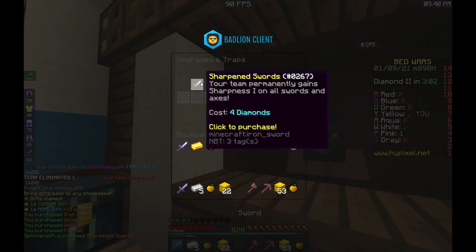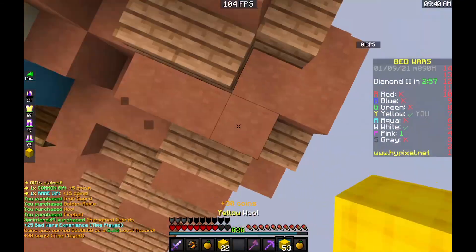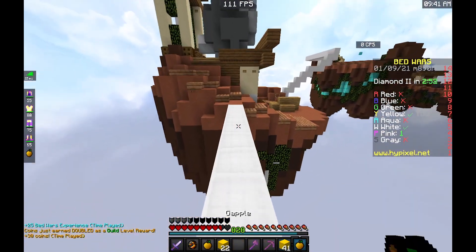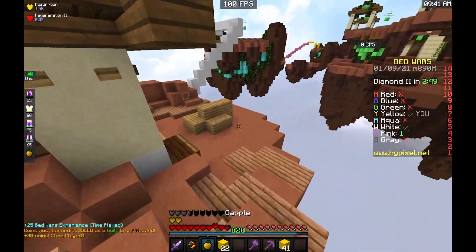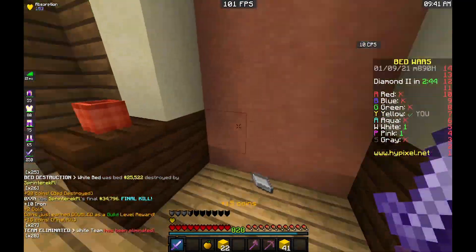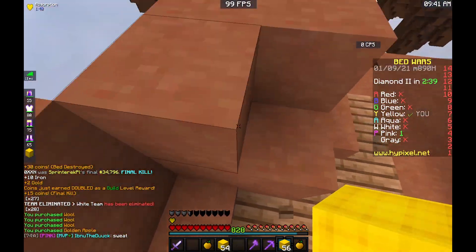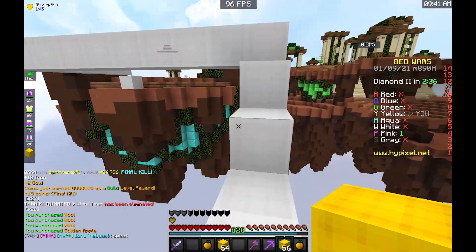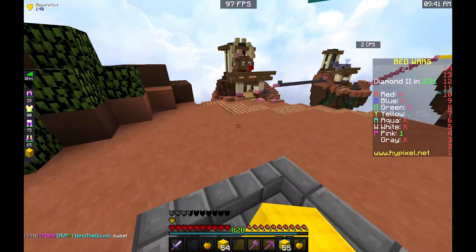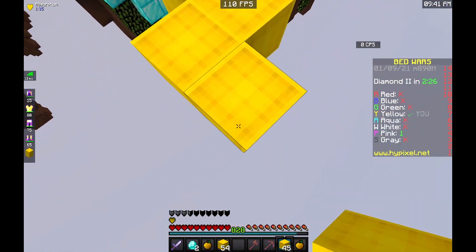Let's get an iron sword, even though I probably should get Protection 2. Let's get this white bed now — I'm pretty sure white's gonna be chasing pink. White's here, okay — let's pre-gap, we have a sharp iron so this should be fairly easy. Let's fireball the bed so I can get both the final and him. Managed to get some stuff, let's carry on rushing. As you can see, this game has already been only three and a half minutes and I've got one player left.